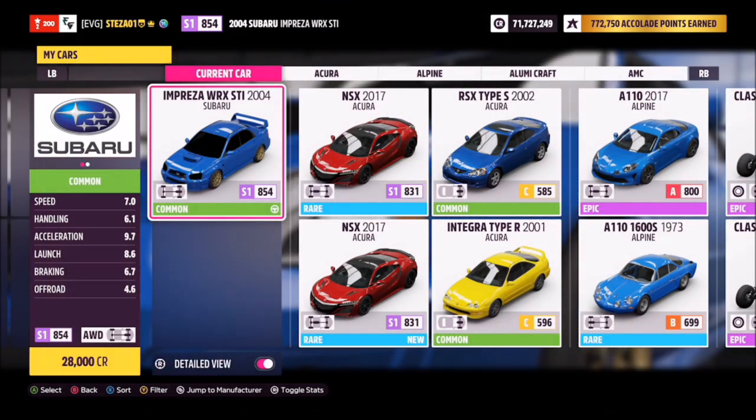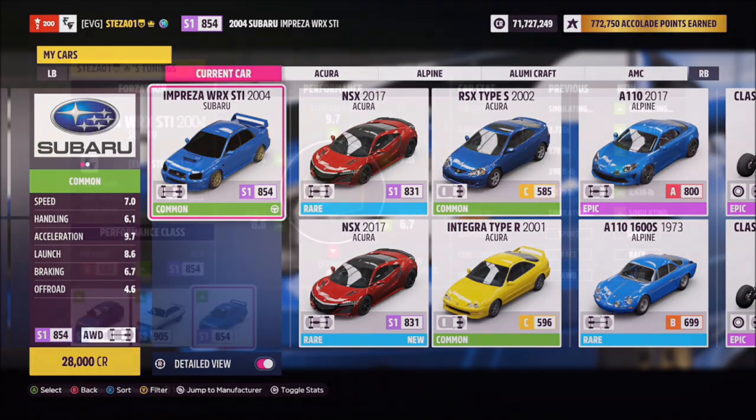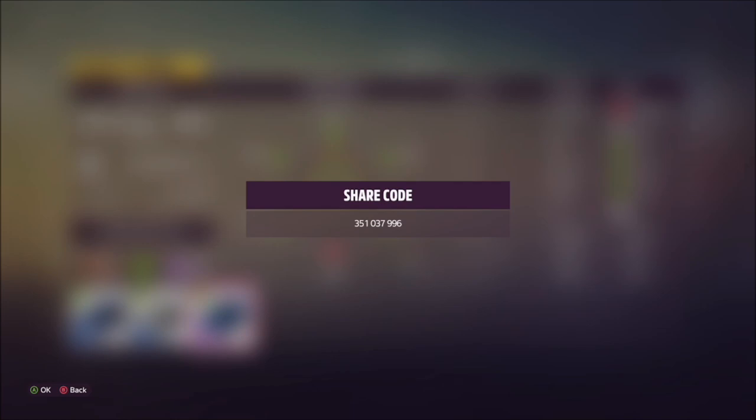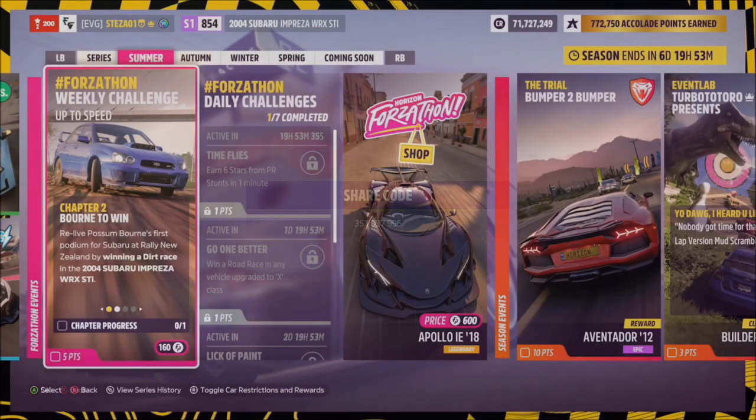This is the car in question — the 2004 Subaru Impreza WRX STi — and it only sets you back 28,000 credits, but I'm sure most of you guys have it anyway. I've also created a tune for you to use; the Forzathon share code is 351037996, and this should hopefully help you out a little bit.